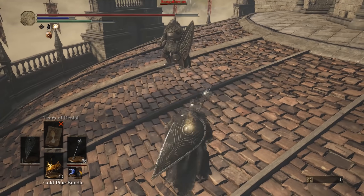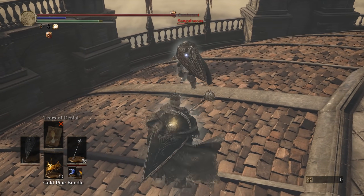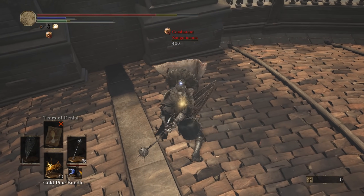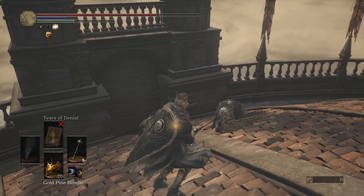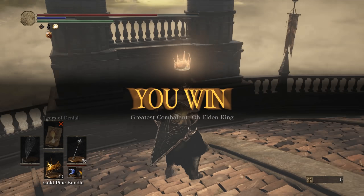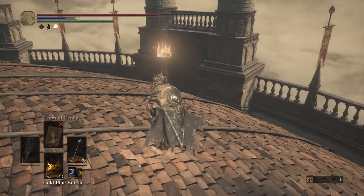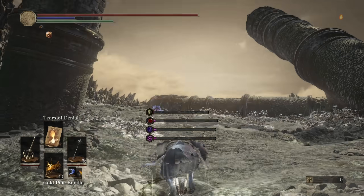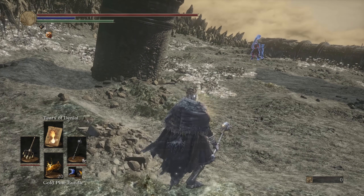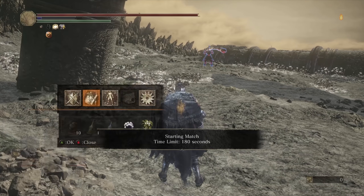Fist weapons will bounce off of Perseverance where mine won't. So even if we trade with Perseverance, we're going to win it. I won! Fun fight, man — very interesting. I don't quite know what he was going for. I wanted to test the bleed on the last shield user, but we just had a Perseverance War instead. But the Havel here might give me a chance.